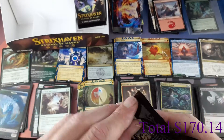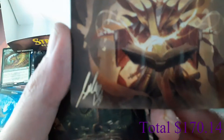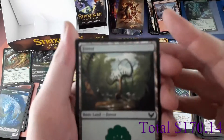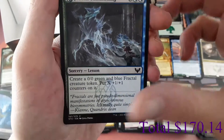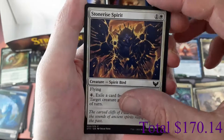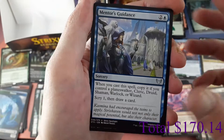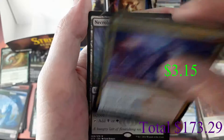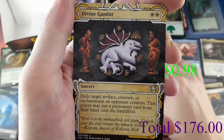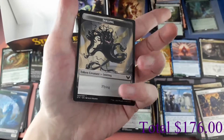Pack twenty-eight: I can get two Mythics in one pack so you never know. First signed art card: Augusta Dean of Order! Forest. Fractal Summoning lesson. Thrilling Discovery, Expel, Stonebound Mentor, Stonerise Spirit, Explosive Welcome, Mentor's Guidance. Rare: Prismari Command. And a Rare Necroblossom Snarl — another rare. Mystical Archive: Divine Gambit. Foil: Arrogant Poet. Followed by an Inkling token.